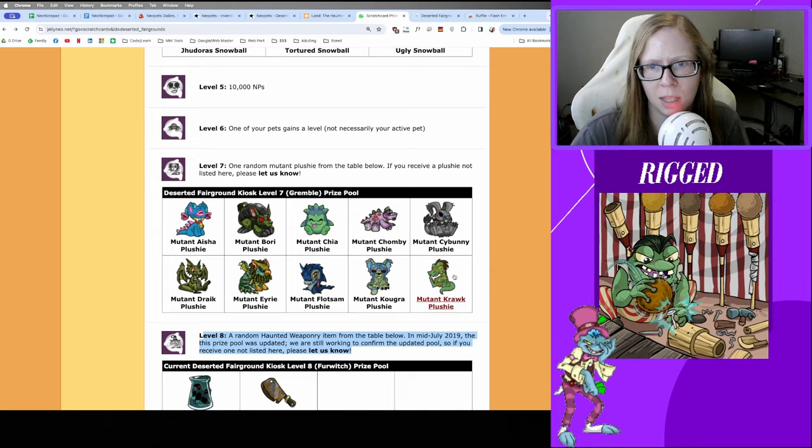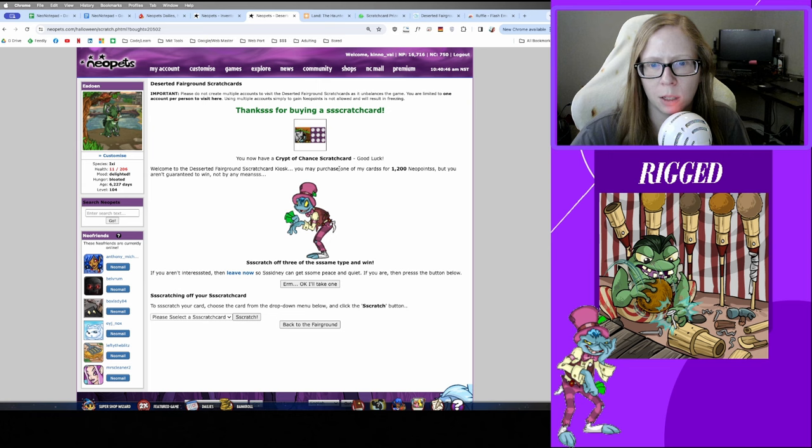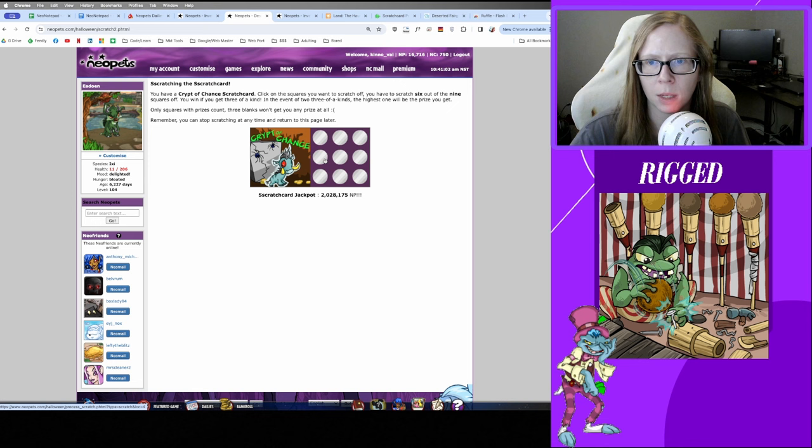Snowballs and a lot of the food items don't really resell for much. Let's buy a scratch card and see which one we get. We got the Crypt of Chance scratch card — this one is just a rarity 101, so no reason to hang on to it. Let's go ahead and scratch it and see what happens.